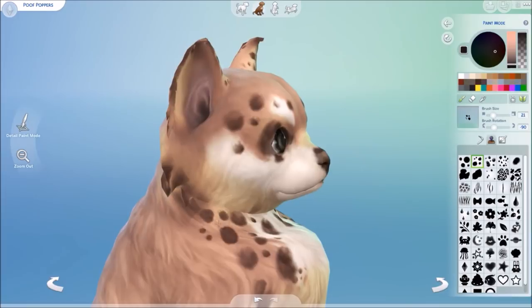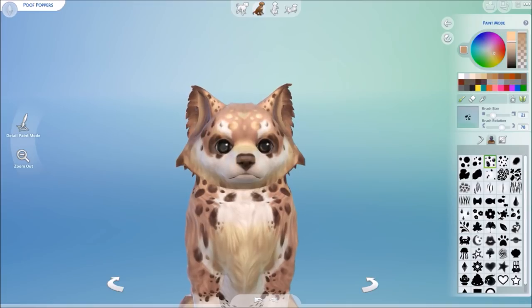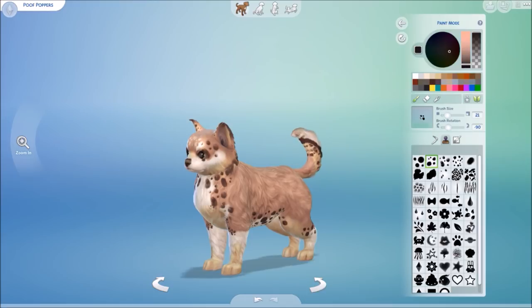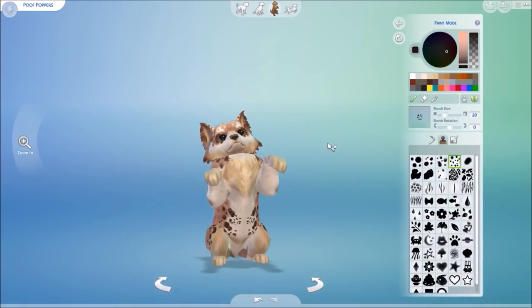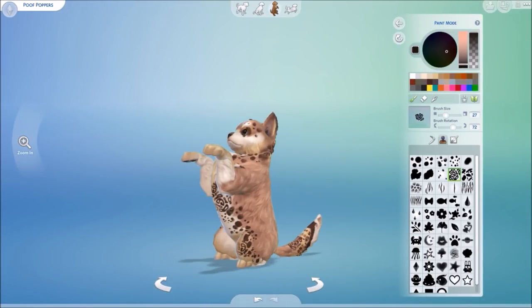In Create-a-Pet mode you can toggle between four different poses for your dog or cat, making it much easier to see all sides of them. Since pets move around, you can make mistakes while painting, but it's easy to step back and undo. The poses include sitting, standing up, and laying down on the side — the last one is great for painting their belly.